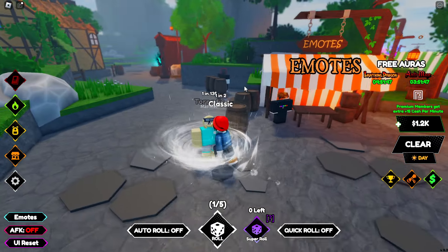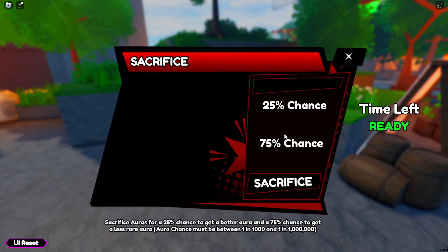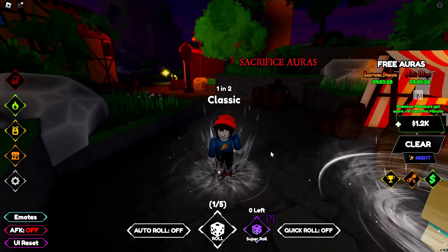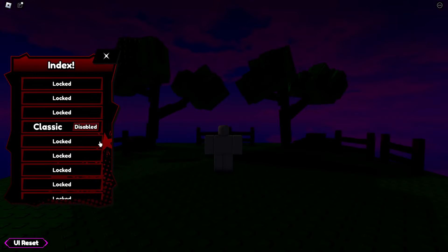The final feature is Sacrifice Auras. My understanding is: you take an aura — say, 1-in-1-million — and there's a 25% chance it becomes even rarer, but a 75% chance it becomes more common. If I'm wrong, let me know in the comments. I might try sacrificing an aura later on. Since 1-in-1000 isn't too rare, we might be able to get a few of those.